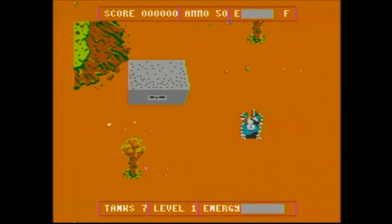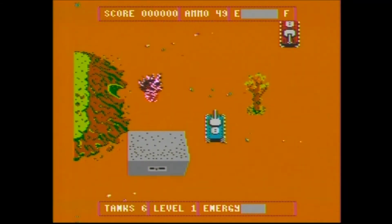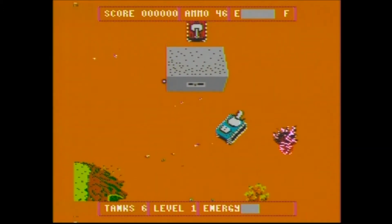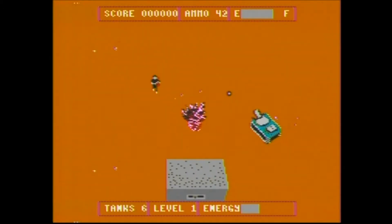You control one tank at a time, traveling upward, trying to get to the flag at the end of each level. If you're really in charge of your division, like the manual says, wouldn't you just send all your tanks at the same time?